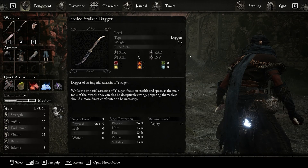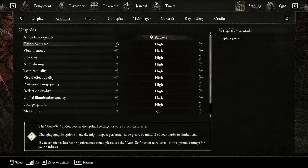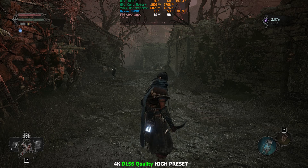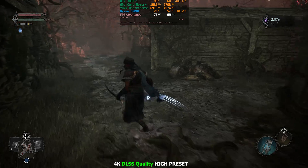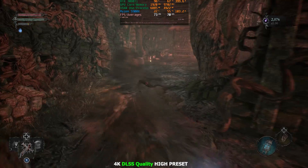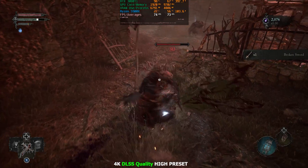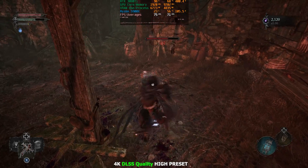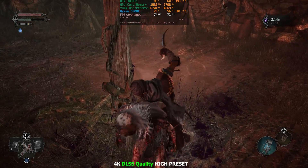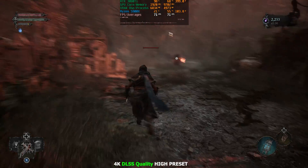So this is 4K. We're at 3840 by 2160 with DLSS quality. I've gone ahead and gone to the high preset this time because I think you can have a 60fps experience here with the 3080 Ti. This is probably how I would play the game at 4K — I think it's totally playable. It feels very good to play, but if you wanted some more frames, you could go with DLSS balanced, which actually looks pretty good at 4K.